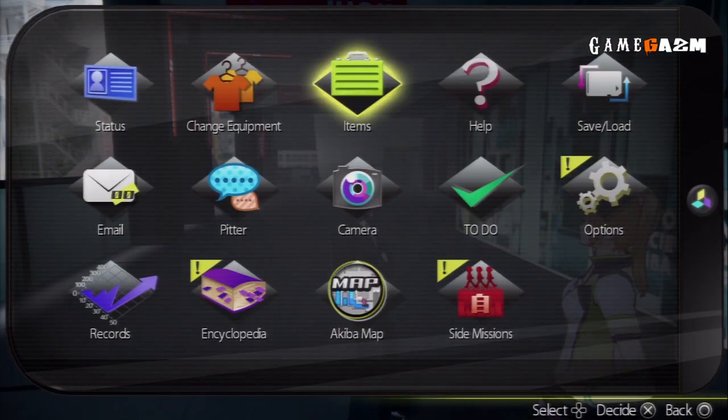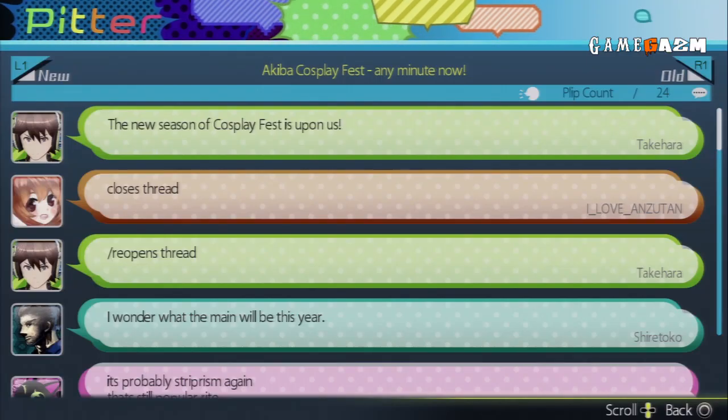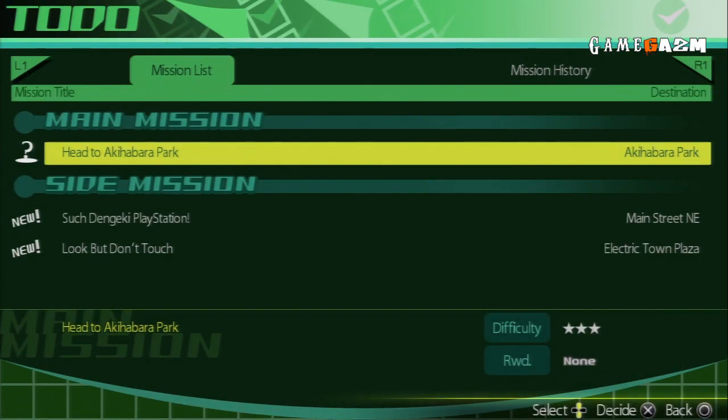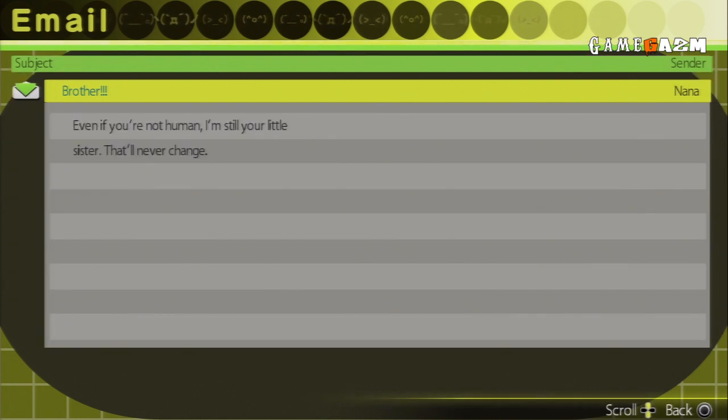Your phone is the most important piece of equipment you carry in the game. It has a camera, emails, Pitta — the game's version of Twitter — your to-do list, plus access to a wealth of info on every aspect of the game. The emails pop in regularly and give you a bit more story, plus you can get sent mission requests here too, like from your in-game sister Nana.